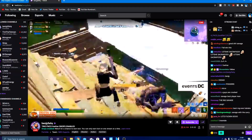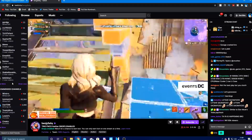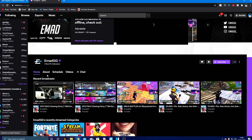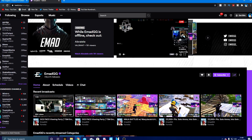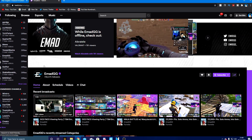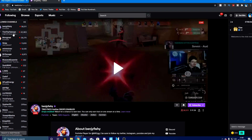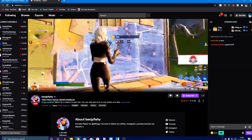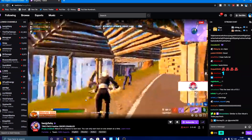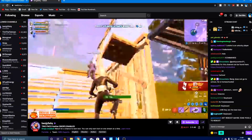Another streamer I recommend watching is EmaGG - he always has drops on and he is for the NA servers. Go drop him a follow because he always streams FNCS and always has drops enabled. Just look out for streamers with that 'drops enabled' indicator at the bottom. I'm going to sit here for around 20 minutes and watch Benji, and hopefully we'll get the rewards.